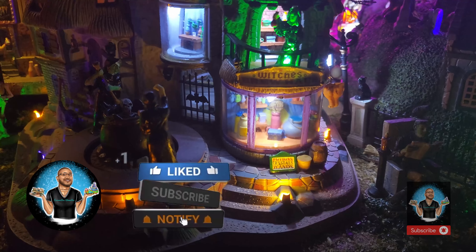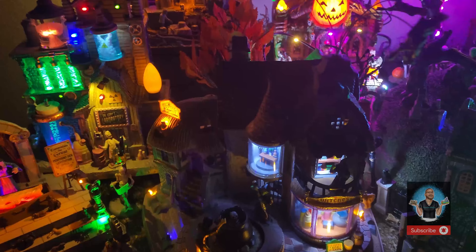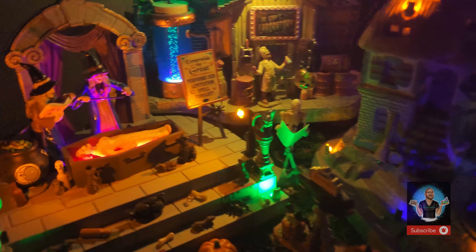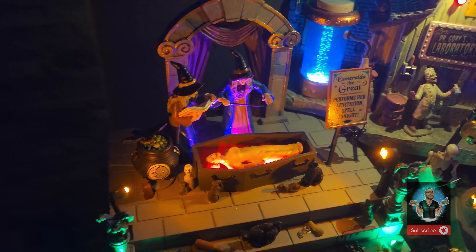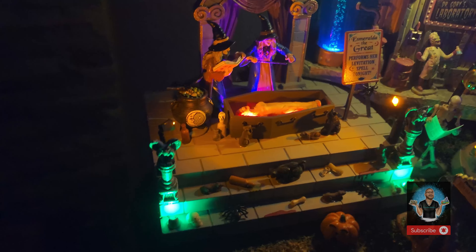We're starting here with the Witches Brew House, back from 2009. I absolutely love this piece. All these pieces — as you can see, the witches rotate — they do have sound, though I only have the sound on one of them. Look at the incredible details on this one. Then we're going to move on to Esmeralda the Great, which is new from 2022. I love this floating detail, it looks amazing.